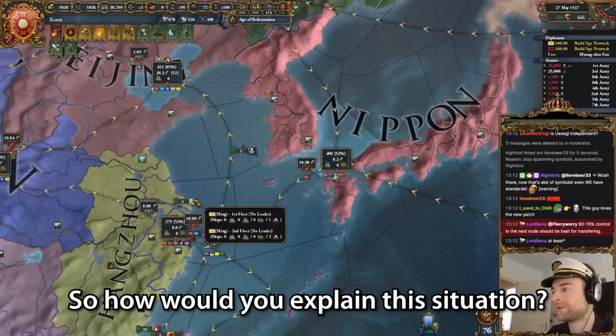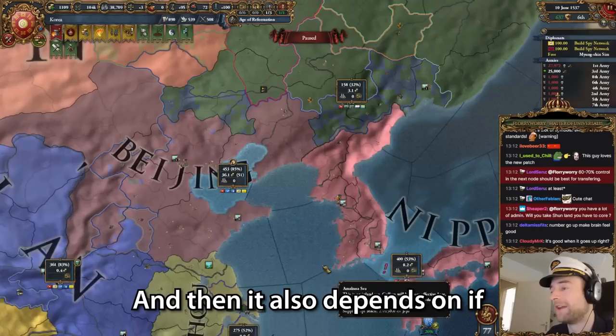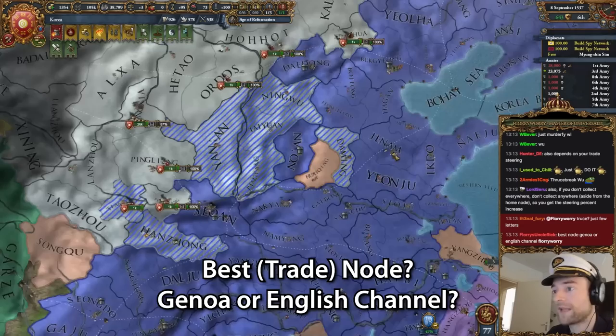60 to 70% of the... yeah, but even then, I don't know. And right now I've got 52. So how would you explain this situation? Honestly, the best thing to do is just try. Just do it. And then it also depends - like if I had 50% here, that also changes things because we have almost monopoly prices. It's also different. So just try it - trial and error.